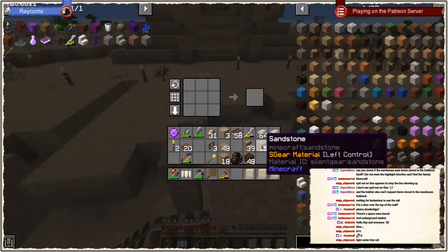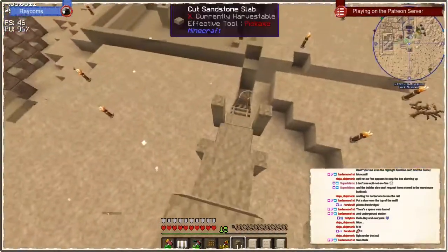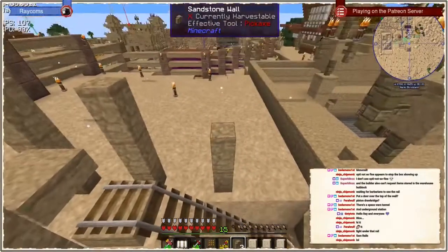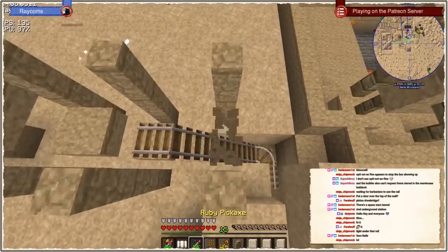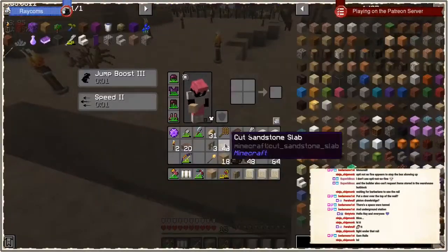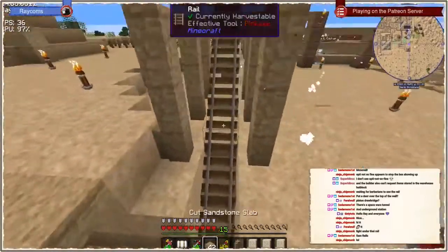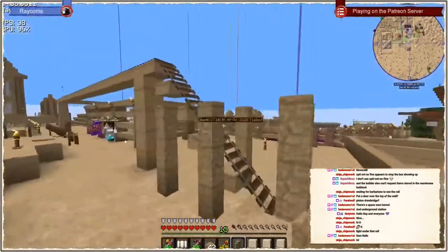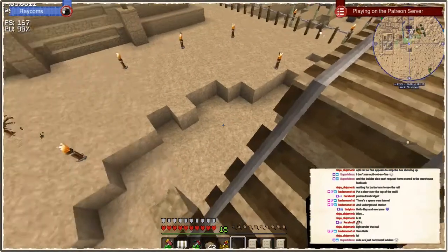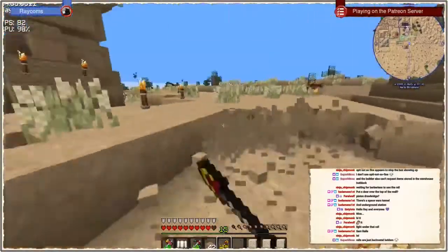I got 15 rails left - that's probably not enough. I also need much more sandstone for this. Sam upgraded temporarily from Sam Ladders to Sam Rails - an internal promotion you could say. We definitely need much better protection around this part. Rails are just horizontal ladders, exactly his area of expertise.